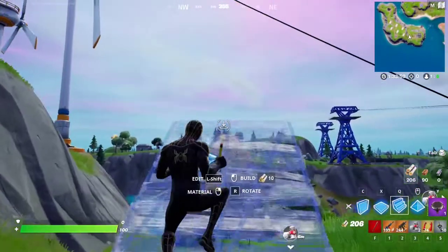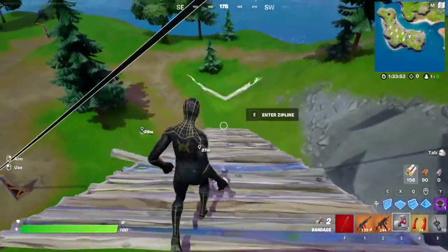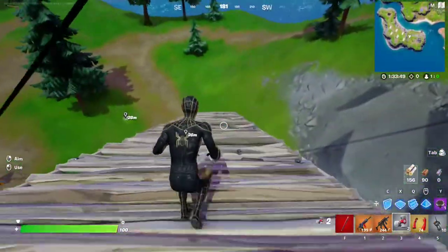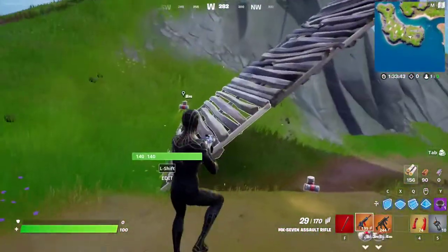You can even build yourself a little ramp and slide through that — make your own hill. Just grab the item, get a running start, slide, and throw it. Do that a couple of times and that should be the quest. It's very simple.